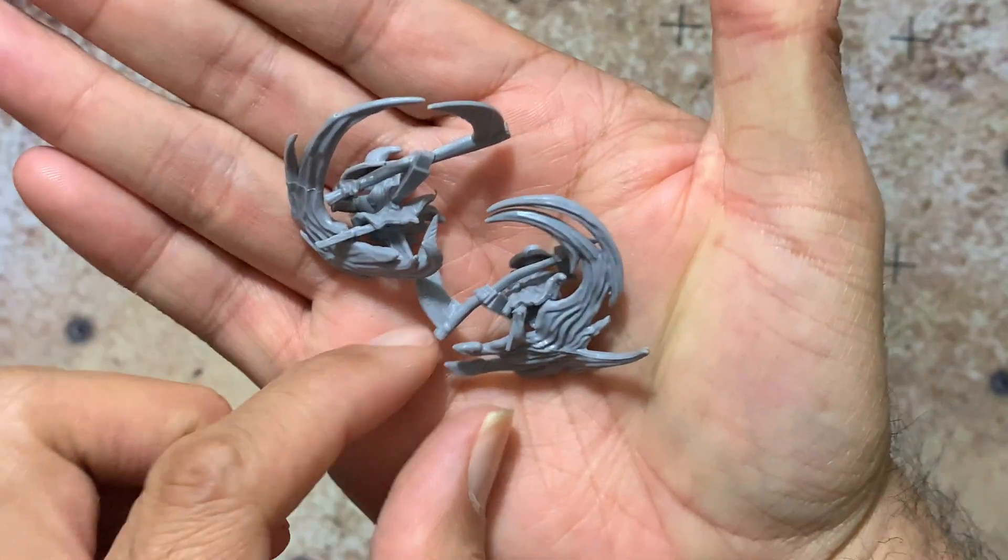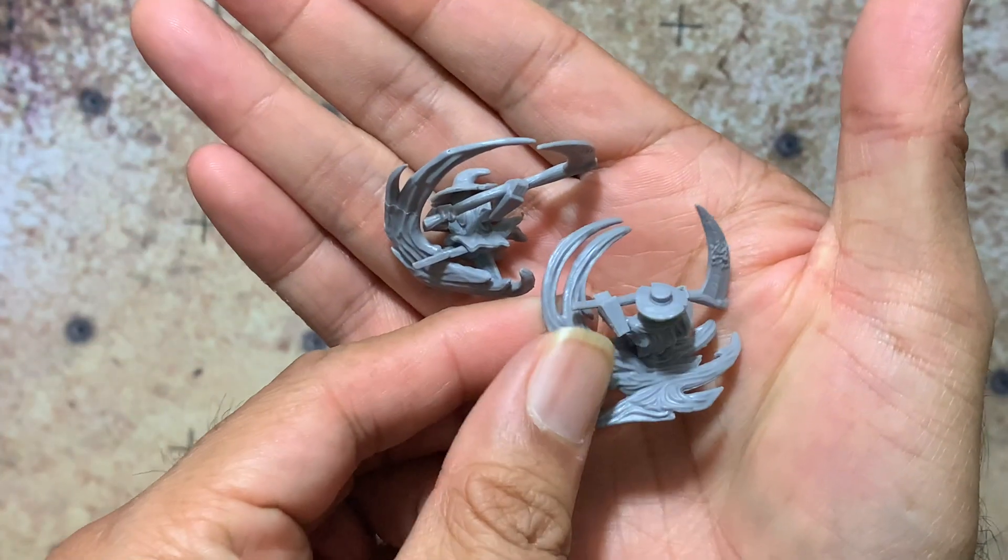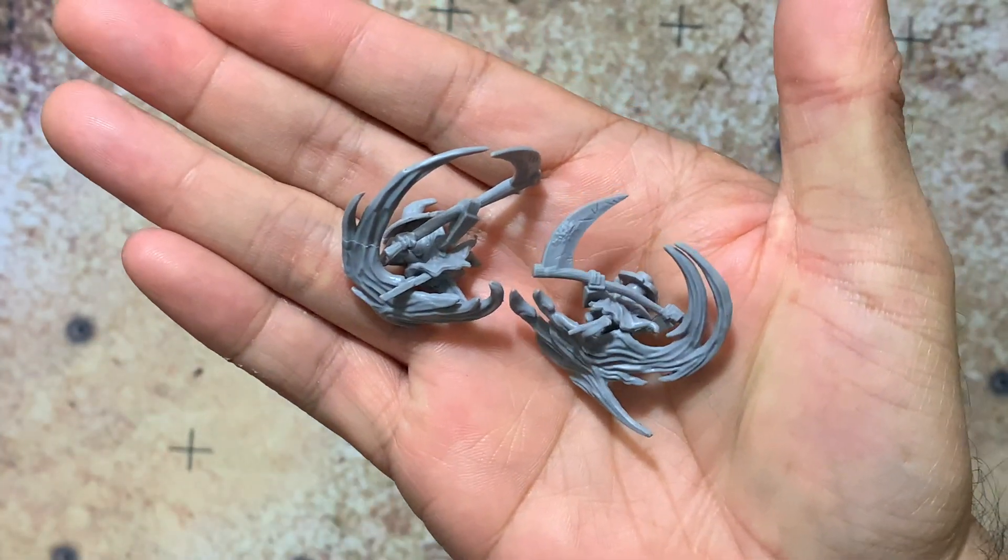Lastly, you're going to have your two minions, the Red Caps. There are two different poses for these guys. One piece pre-assembled, going to be very easy to put together, and these are very well detailed.